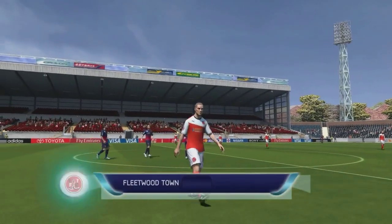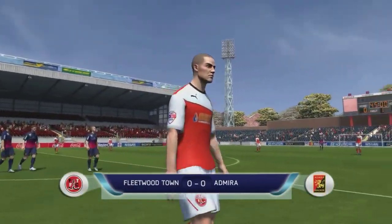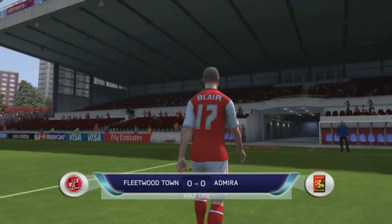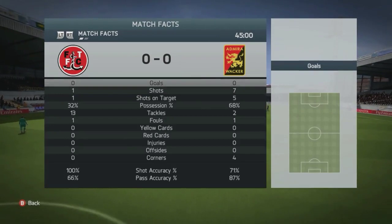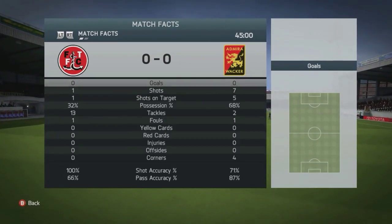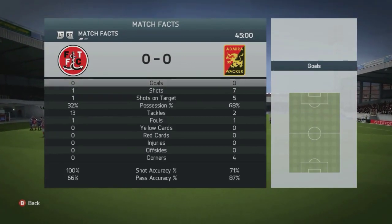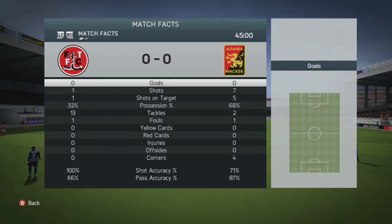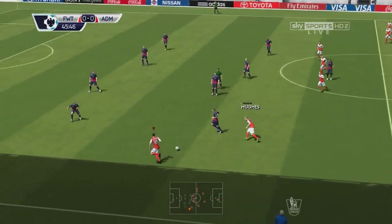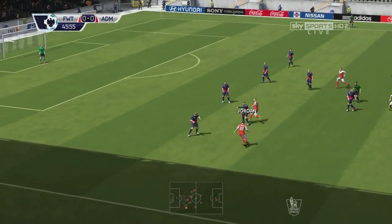0-0 at halftime. Low-scoring game — two pretty poor teams, I imagine. Let me know what you guys think about that. Possession is 68-32. One foul each. Look at the multiple tackles Fleetwood Town has, though — so that's got to mean something. Joining up in the second half here.